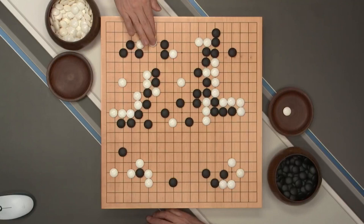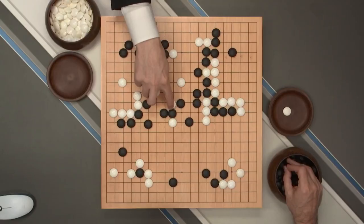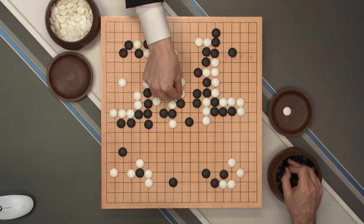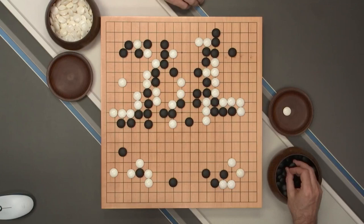Now white plays here. This is forcing — black has to answer this. In order to make this cut work, white really needs this move. This is a forcing move that obviously will work — black is going to answer it. White needs this forcing move. And it still doesn't work because white cuts, black comes out here, and black can come here to capture the two stones. So white needs one more forcing move here. Now if we do this in order, it's just not going to work, because black can answer the final forcing move with this move and white cannot get out here.